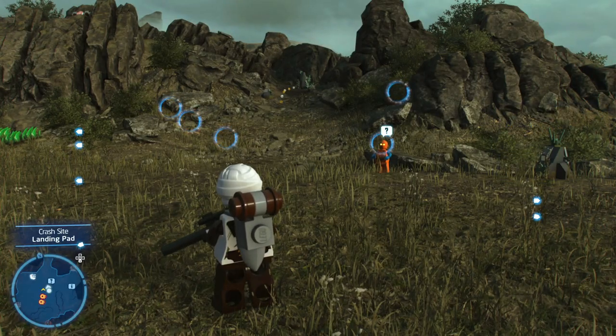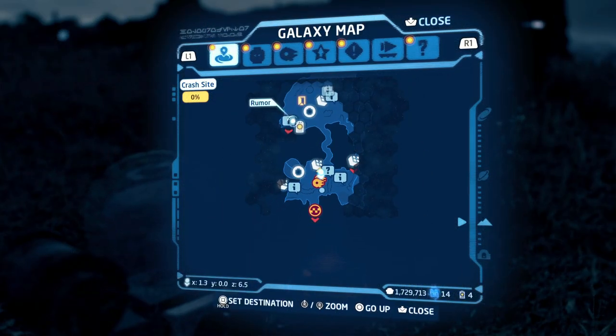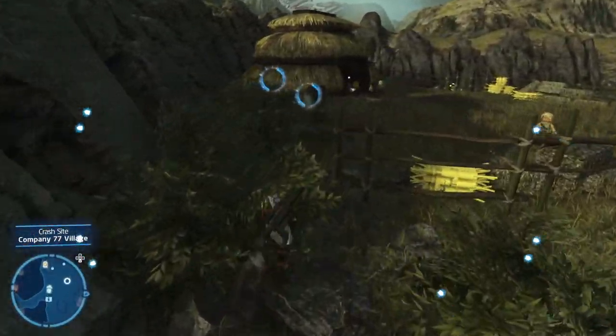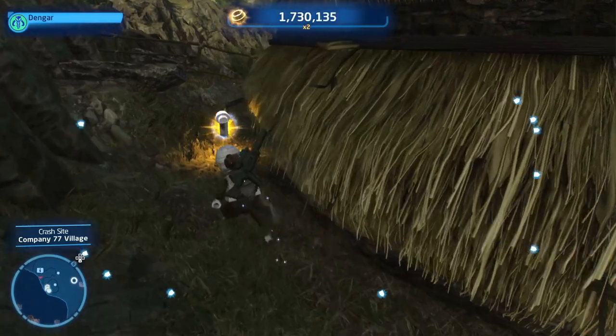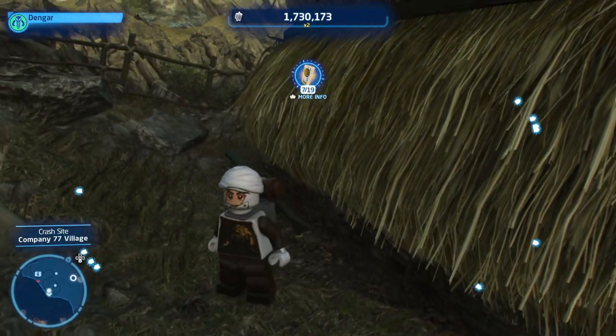Let's start off with number one on the planet Kivber. This one is actually pretty easy to find. Simply walk all the way through the middle of the map after you spawn and immediately turn left afterwards to see a heart. Head behind the heart and that is where you'll find the data card on Kivber.